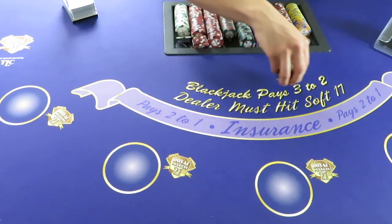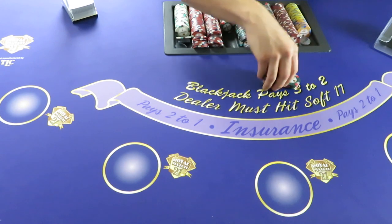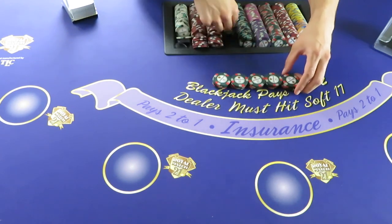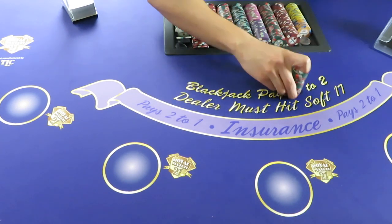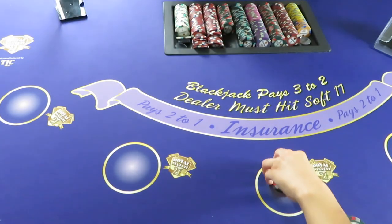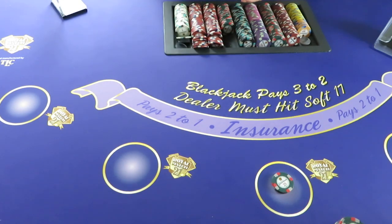We're going to buy in for $500 since these are usually $25 minimum games. We'll play one hand and go through a normal gameplay of double-deck blackjack. Burn card, and here we go.